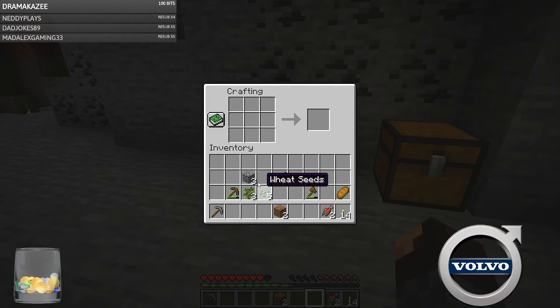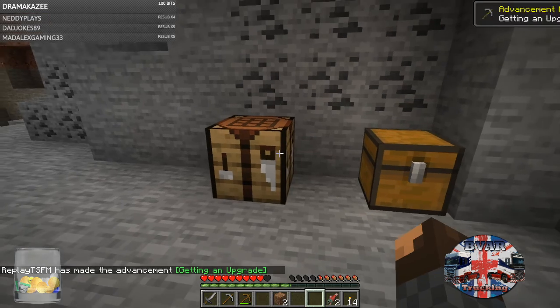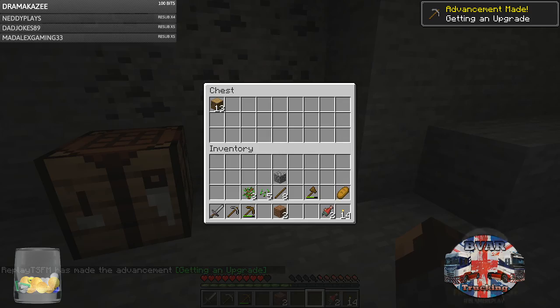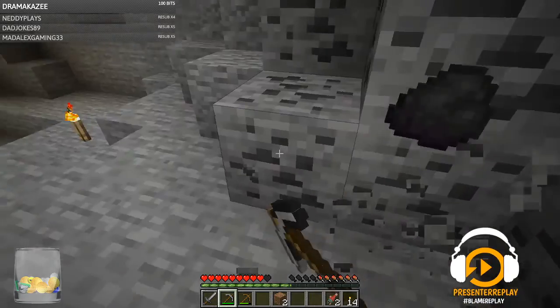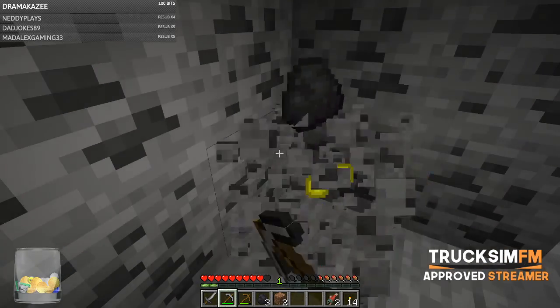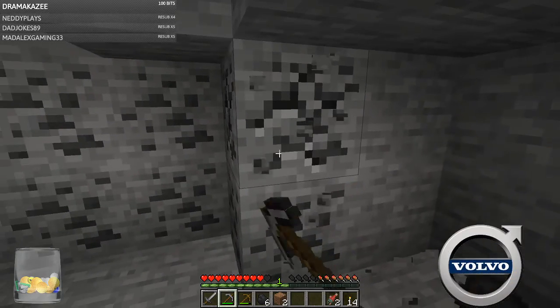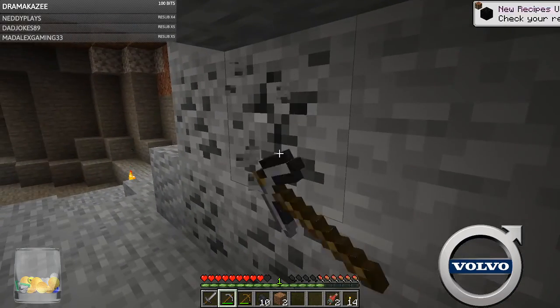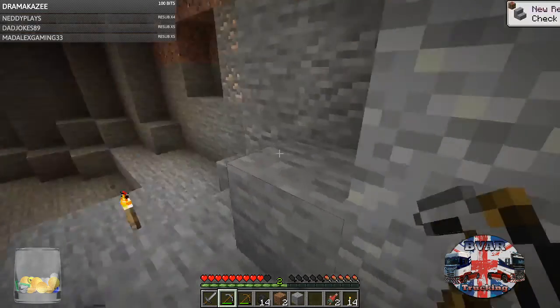We'll go adventuring, do all the good stuff — as you would. We'll grab some of the basics, the visible stuff like the coal and all that. And then when it comes to it, we'll go further down and get cobble and all that crazy stuff.